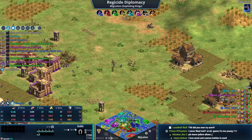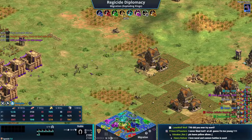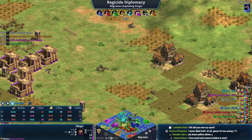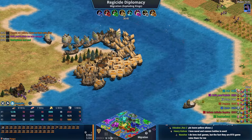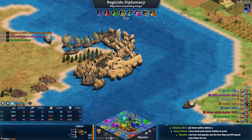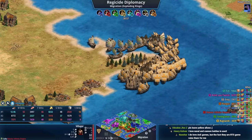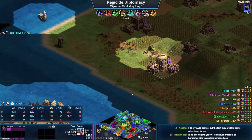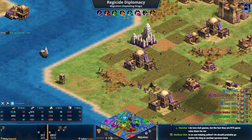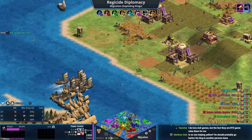Green asks gray 'how are you feeling about teal? He's top scoring.' Gray says 'I think we're good with him for the time being.' Orange apologizes to yellow: 'sorry, I have no land units yet.' Orange is trying but struggling to keep up. I'd like to see him use his navy to hit purple where it counts.